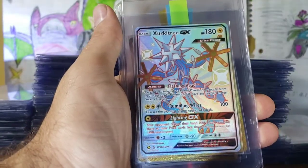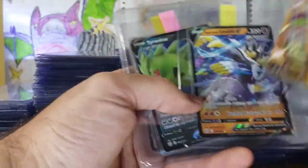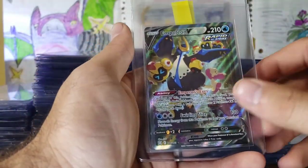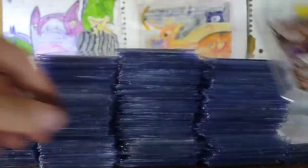Garchomp. Full Arts. Capture Energy, Rillaboom, Urshifu — these are actually like perfect, so why not? Tyranitar's one of my favorite Pokemon. I'm actually using them in Silver version right now. Empoleon V Alternate Art. Urshifu VMAX — I've actually got a lot of these. They're all in really, really good shape. There's like no whitening on the back.